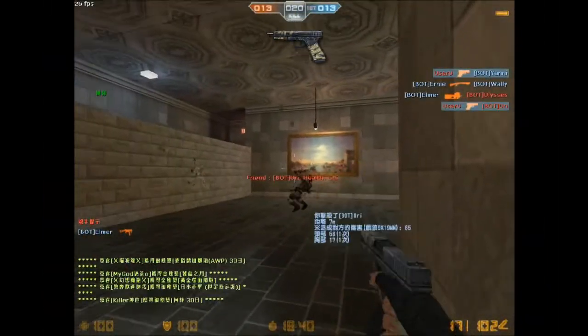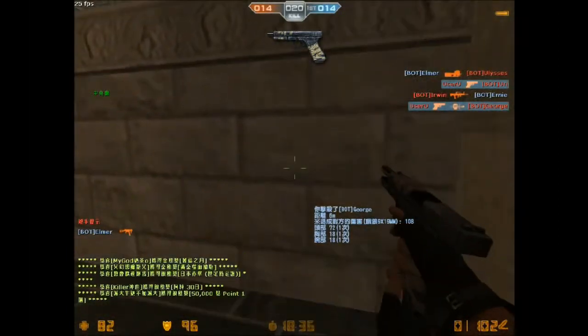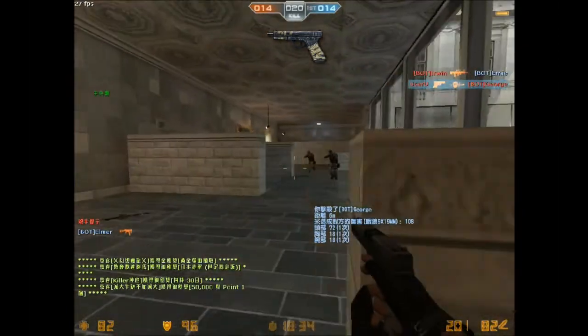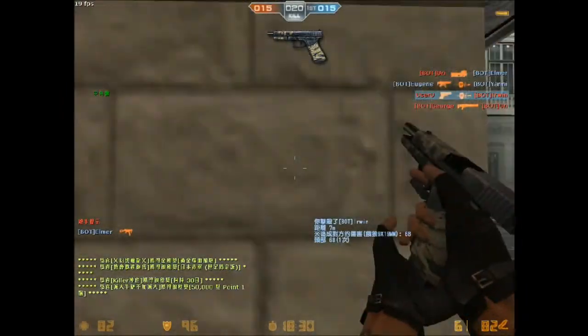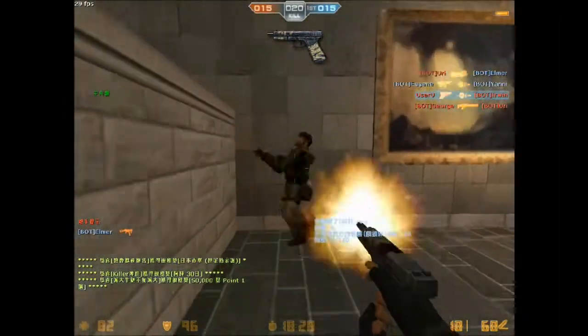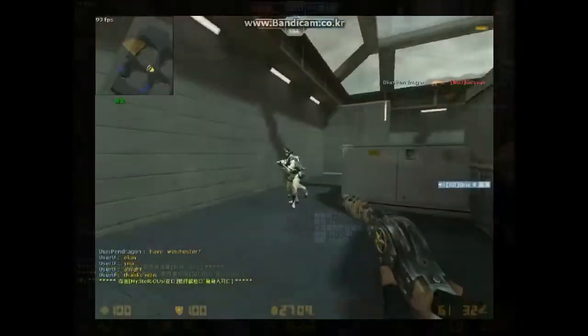Number 1, the Battle Glock. So what's so special about this default pew pew? It has a full auto mode so you can literally spread anything from close to medium range and still score a hit. This is essentially useful in zombie modes whereby you can stun zombies while running away. It doesn't take long to reload, so think of it as a dirt cheap submachine gun.